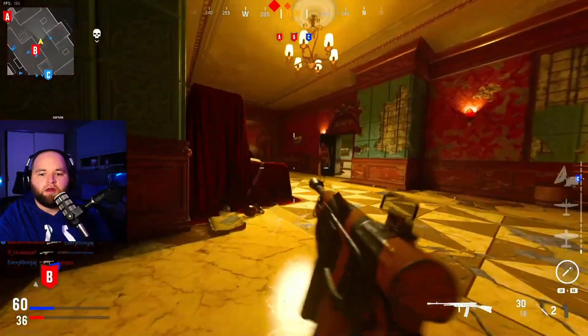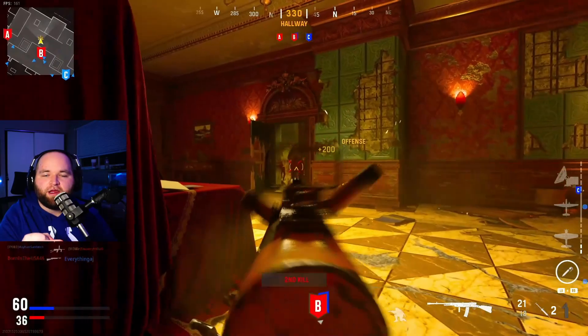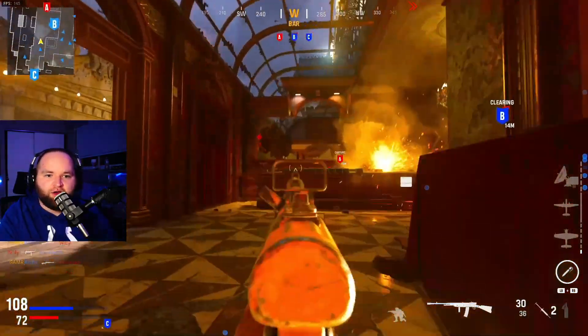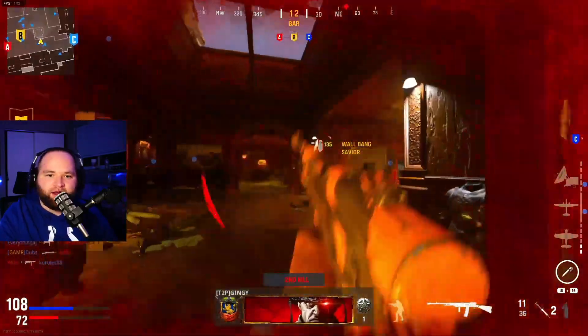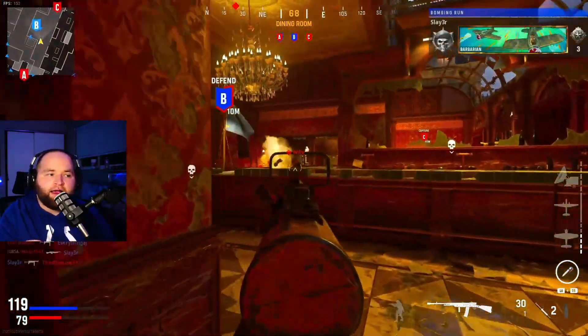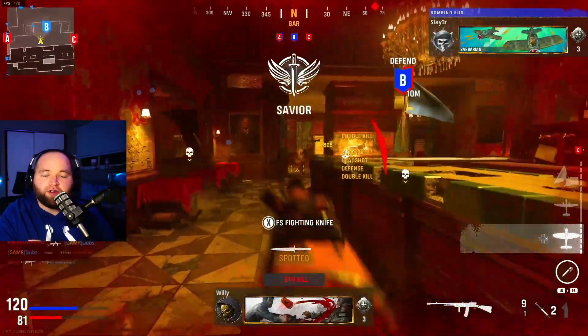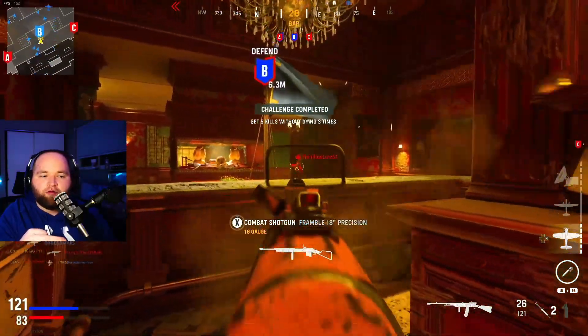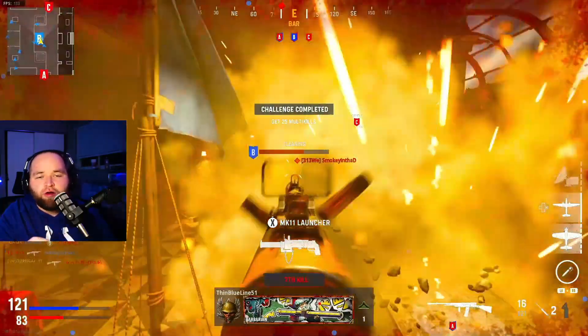The gun that we are going to be using today is called the Volk — the Volkshenauer, that's probably nowhere close, but hey I tried. If you've used this gun, it has a very high fire rate and when you try the base gun the recoil is outrageous, so you definitely do need to grind it out and get a lot of the recoil control attachments unlocked.